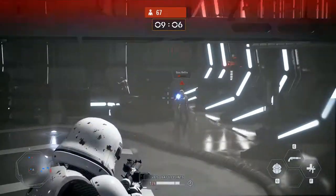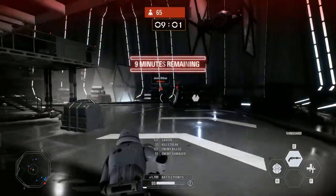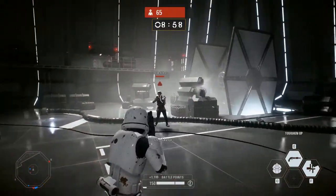The assault class is your all-round character, with a basic weapon, grenade, shotgun and scan dart. It is good at assaulting at close to medium ranges.